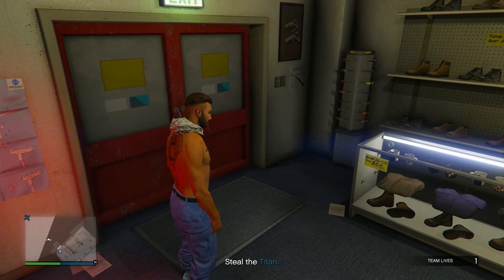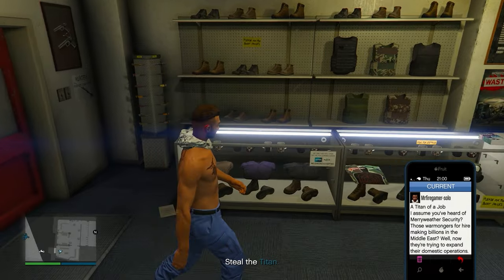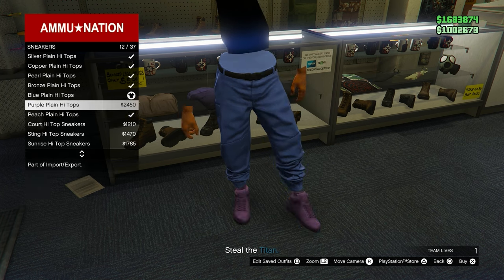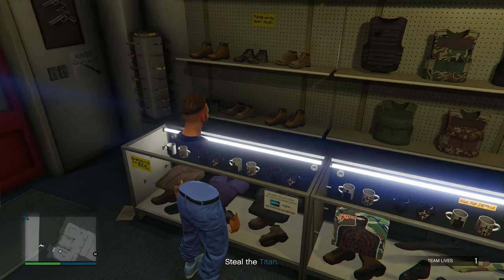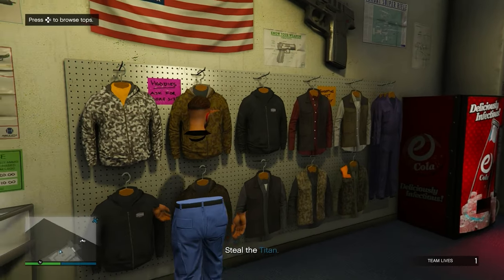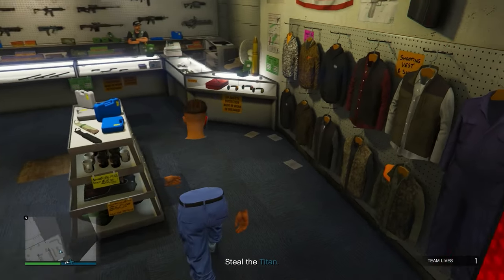Once you've saved this, make your way to shoes and equip any shoes of your choice. As you can see, you'll have a black t-shirt — I'll show you how to remove this. It's actually very easy: go to tops, go to utility vest, and equip the utility vest, then put no utility vest. As you can see, the black t-shirt is gone. The older method was way longer, but this one's much shorter.